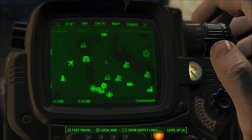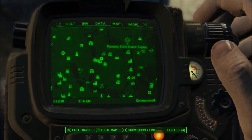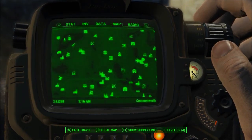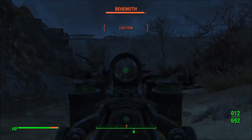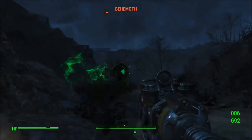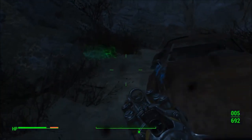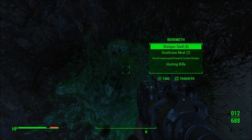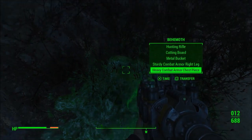For this next one, you're going to go to Recon Bunker Theta, which is right at the top of the map. I've already been here for the Brotherhood quest, and it didn't activate for me when I did the quest, so I don't know if it'll work for you if you're doing the quest. But the Behemoth is right outside here. This one with the plasma rifle looks pretty cool on the effect. Just go take his loot — if you go pretty much directly east from Sanctuary, you can find this with no problem.